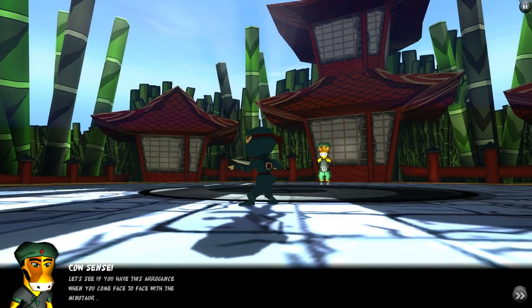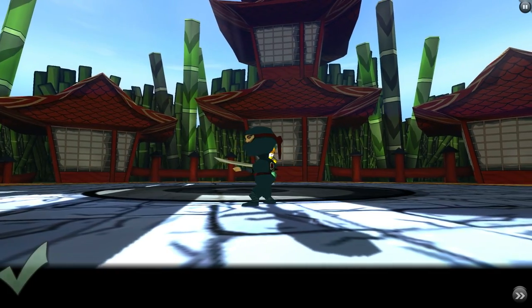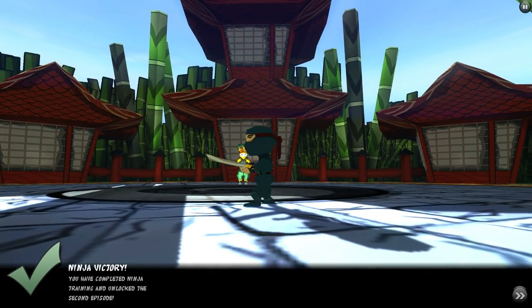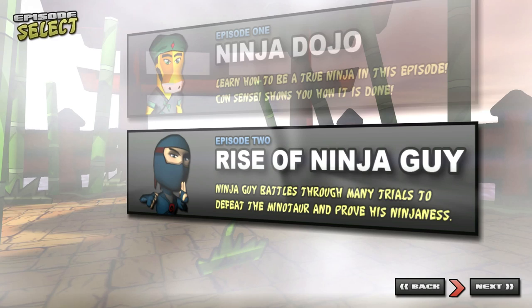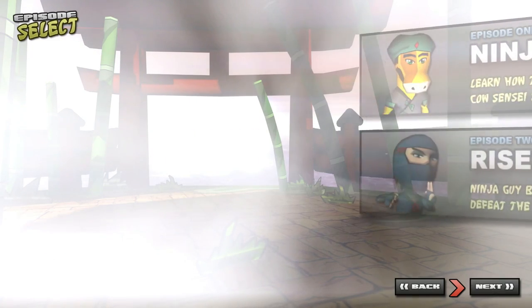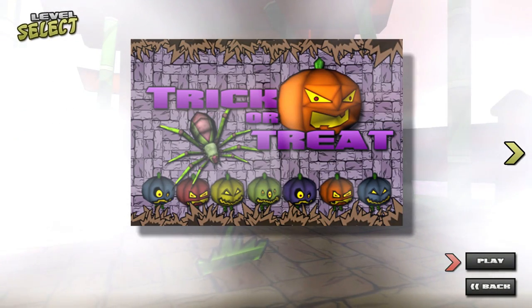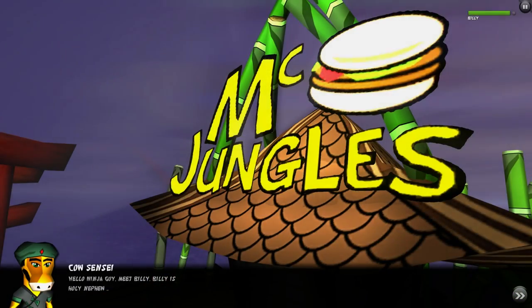Ninja victory. Ninja victory, not the second episode. Good! Progress is being made. That's one of the sacred arts of the ninja — you have to say 'ninja' to preface everything all of the time. So here we are, Rise of Ninja Guy. Battle through many trials and defeat the Minasaur. Prove his ninjaness. You could screen cap that if you want a new wallpaper for your computer.